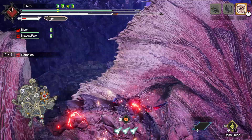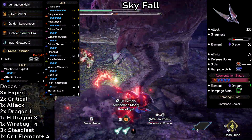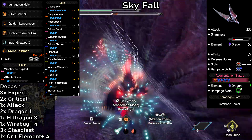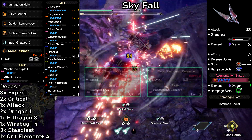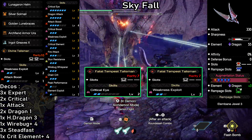We're gonna kick things off with 3 elemental builds. First up: Skyfall, a super customizable, high damage build for Dragon. Weapon of choice are the Valstrax Dual Blades — 330 attack, 55 dragon, and massive white sharpness. The Talisman examples on screen will get you all the essentials and even some room to customize things.